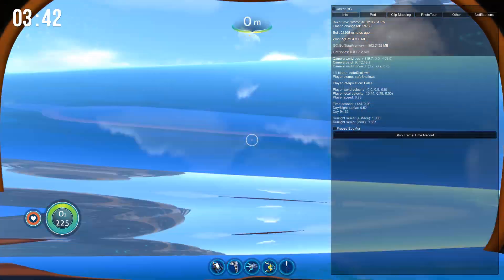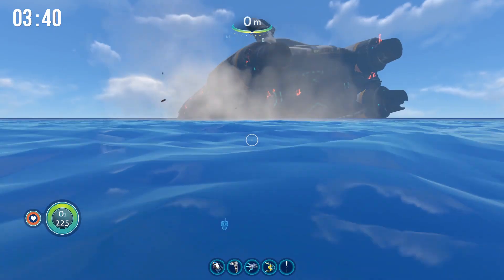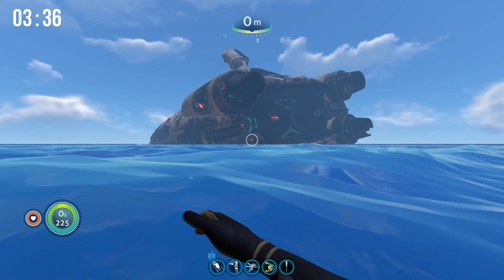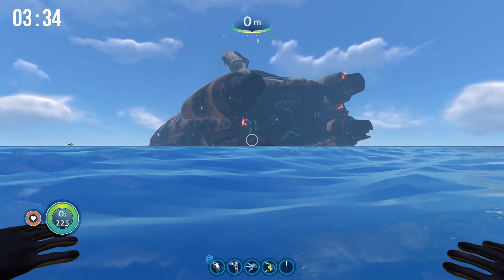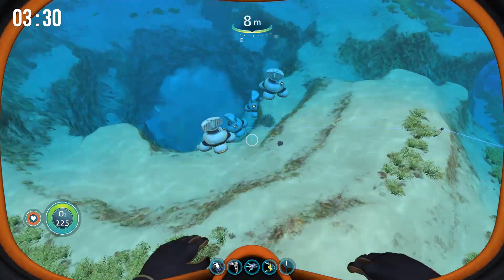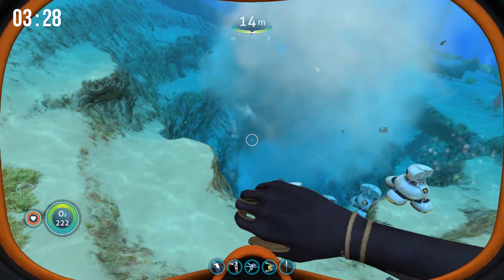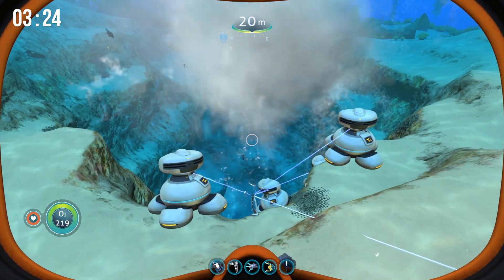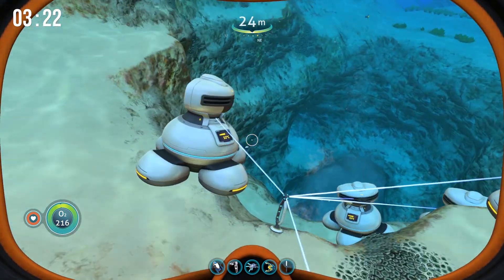Pop up here and you can see it's at the back end of the Aurora. You can actually see when the geyser goes off — a little steam comes up. Just head to the back end of the Safe Shallows and you can find this heat vent geyser right here, which puts off a decent amount of heat.